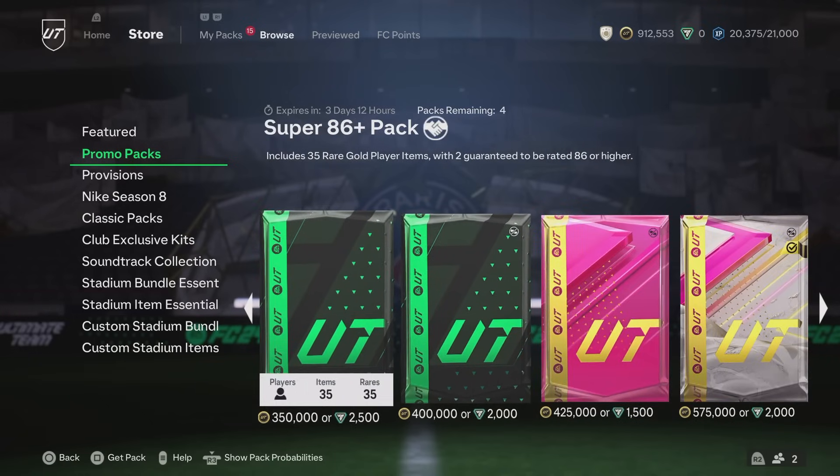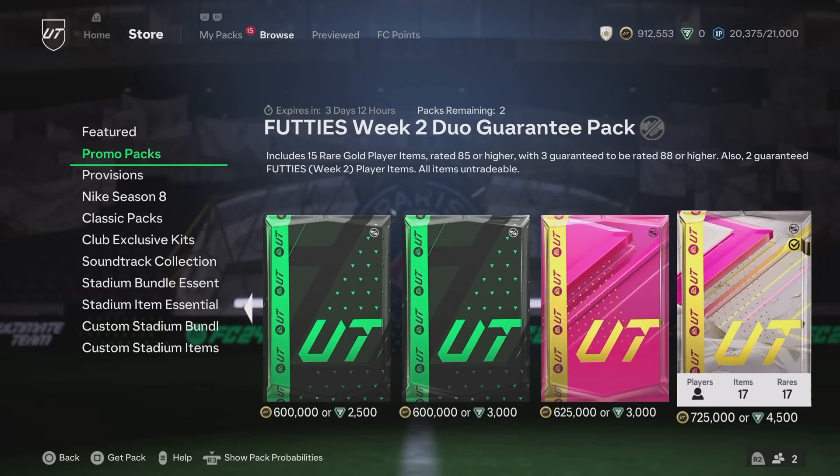Now we get on to the final pack of the video — the Footies Week Two Duo Guarantee Pack. It includes 15 rare gold player items rated 85 or higher, with three guaranteed to be 88 or higher, and also two guaranteed Footies Week Two player items — all untradeable. For 725,000 coins you could buy around 70 of the duplicate exchange 51-player packs. I'm opening the pack mostly because I've earned these coins through the menu grind anyway and the whole point is to compare.